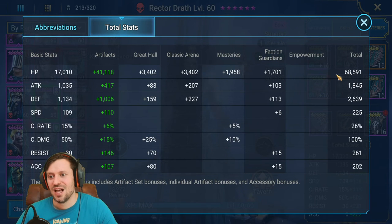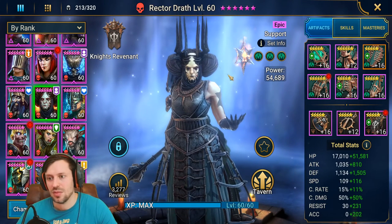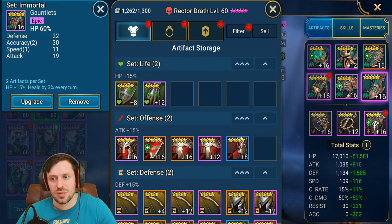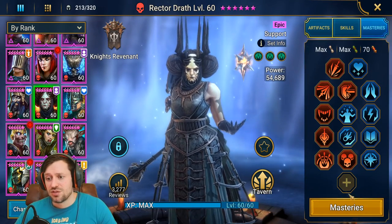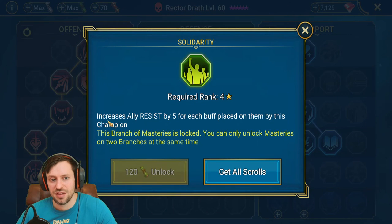Rector Draft needs some work. She's got quite good HP but I really need to pump up her resistance to 700. I'd put her in full resistance gear - she already has a resistance banner - replace the HP chest for a resistance one. Total stats are 60k HP, 2.6k defense, 225 speed, but she really needs more resistance. For masteries I'd remove the offense tree and give her more survivability, taking the mastery that increases her resistance for each buff placed on her.